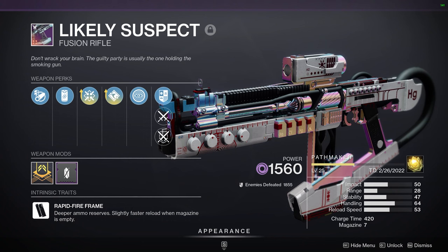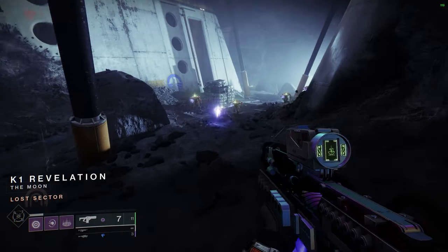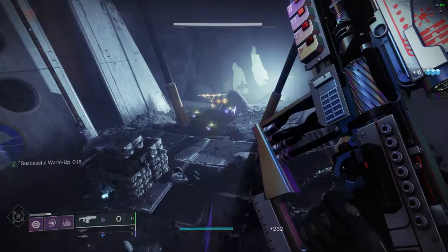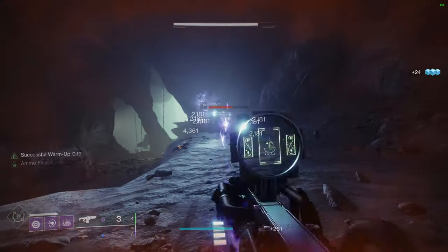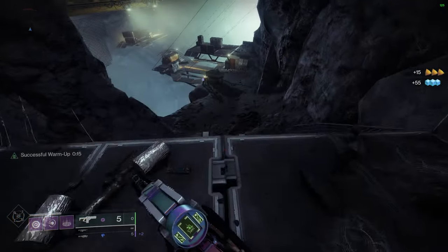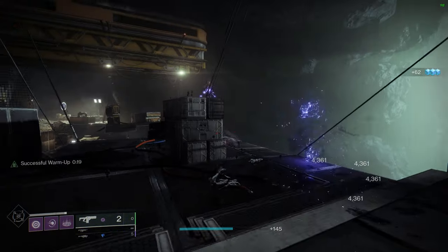The next weapon on my list is the Likely Suspects Fusion Rifle — the craftable Throne World fusion rifle and it is a Rapid Fire Frame. Rapid Fire Frame fusion rifles are still excellent weapons for PvE, even though Particle Deconstruction went away with the launch of the Witch Queen. The Likely Suspects has been my go-to choice for the Vow of the Disciple raid, and whenever I run out of heavy ammo, it makes an excellent damage backup. None of the bosses in the raid are that far away, so its short to mid-range nature isn't a big deal.